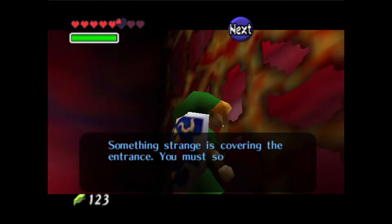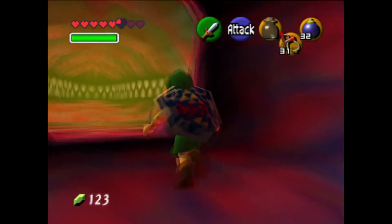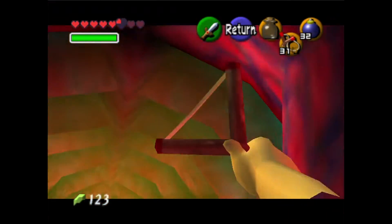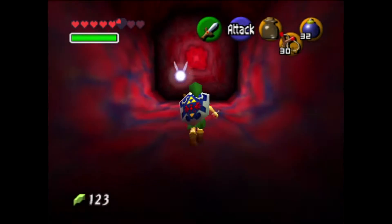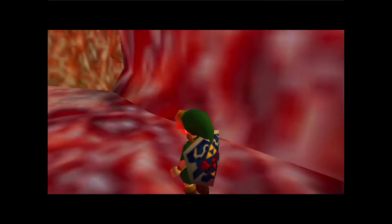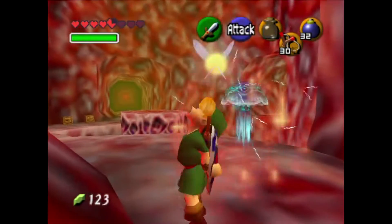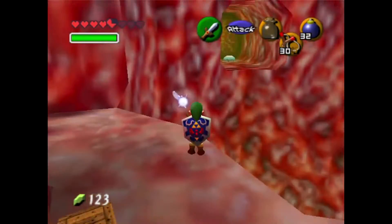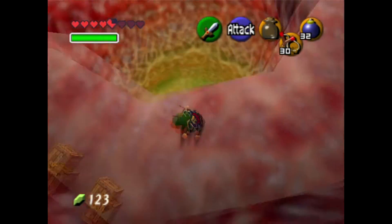Something strange is covering the entrance — you must solve the puzzle in this room to make the entrance open. There was a puzzle in this room? That's a switch? You're in a dude's belly. Don't attack it. I didn't — I'll give you that much. Don't — it's a long way down.